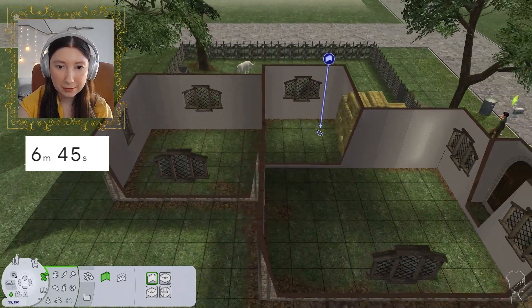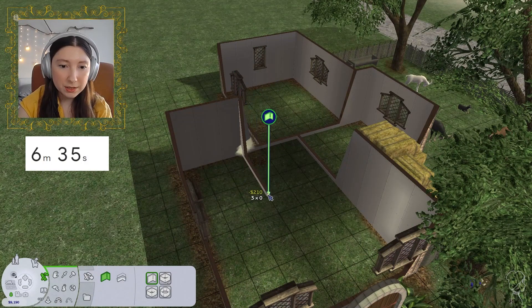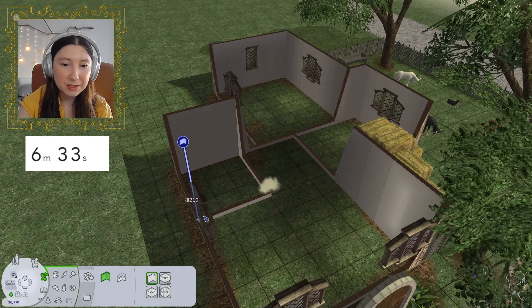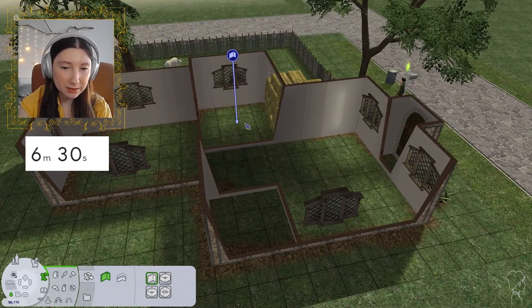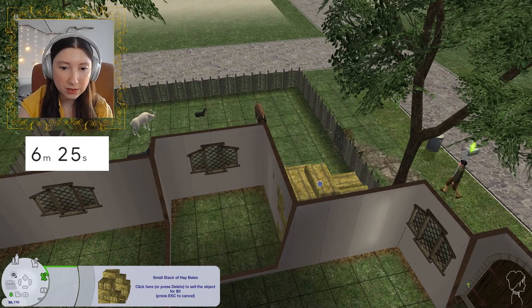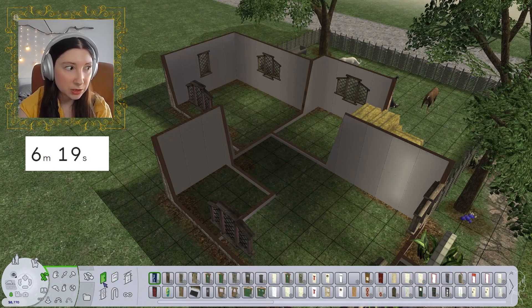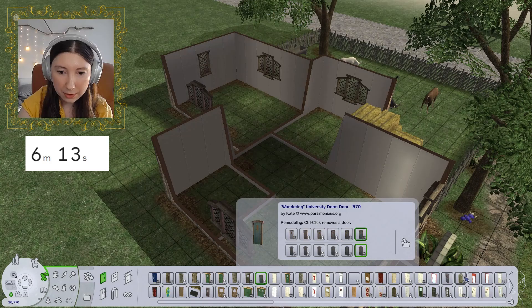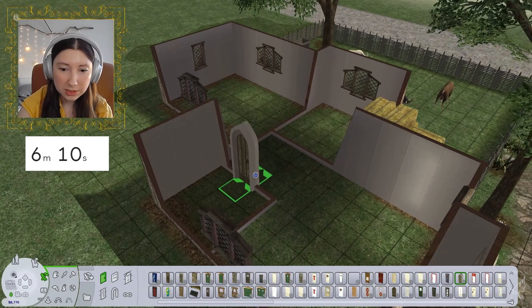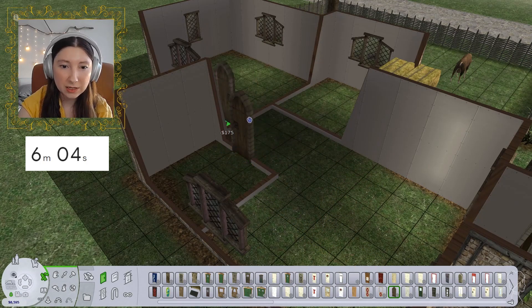So this could be like a bathroom — I don't think that would be a bad call. And this could be a bedroom — that actually works pretty well. Let's make this a bathroom, this a nursery, and this a bedroom. The hay is actually sticking out a little bit too far — okay, that's better. And now let's do some doors so we can actually make sure we can enter and exit this house. We're doing kind of old style — something like that, or like this. I'm kind of thinking these guys. All right, fantastic.